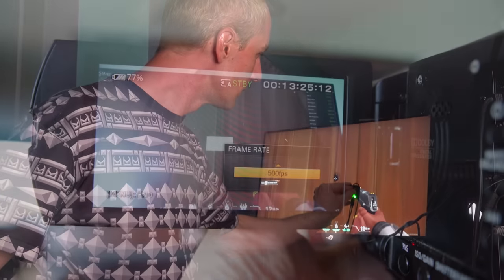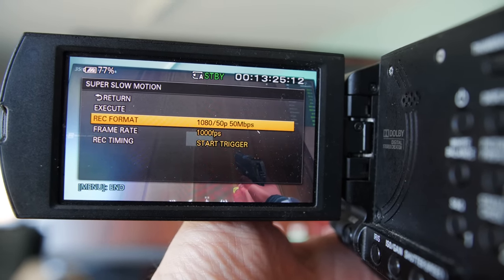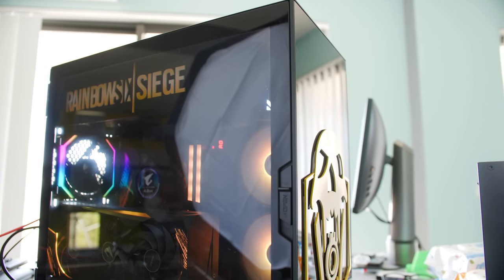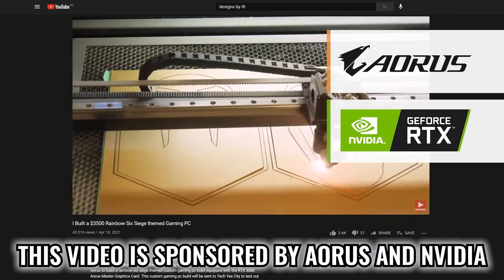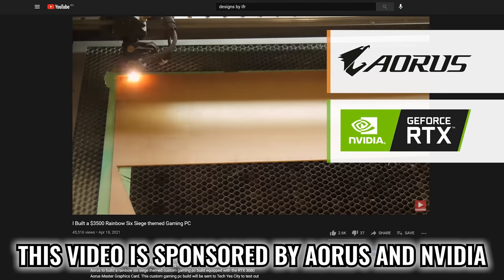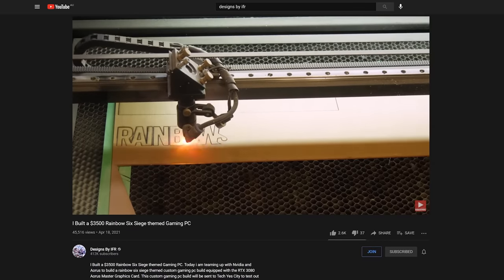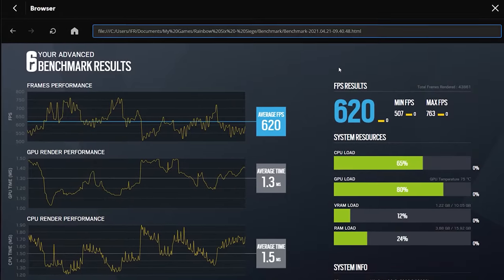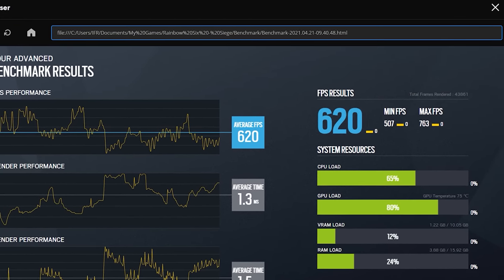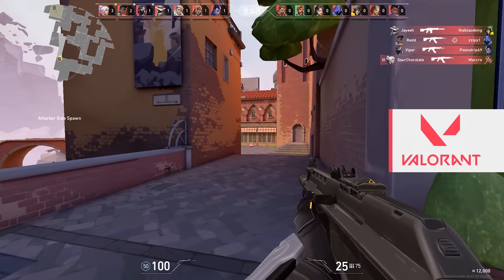I usually use a 1000 FPS camera here at Tech Yes City. At 1000 FPS, we can match one FPS to one millisecond and that tells us our total system input delay. This build is from Cory from Designs by IFR — an amazing custom PC built to play Rainbow Six Siege with maximum FPS. It has a 10900K and an RTX 3080, so it can play Rainbow Six Siege with over 600 FPS and handle any other competitive multiplayer title with ridiculously high FPS.